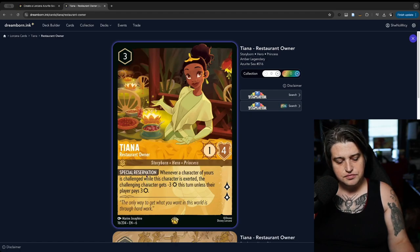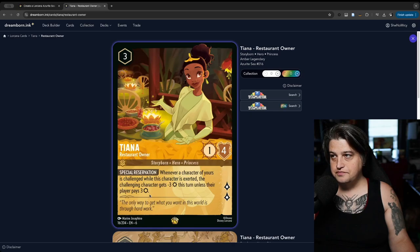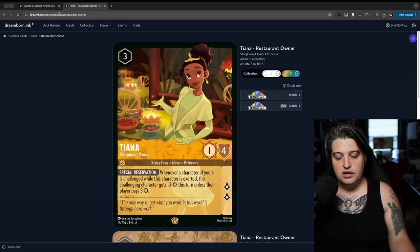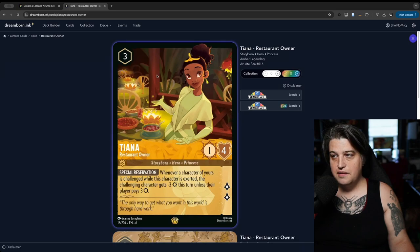One thing this does that a lot of aggro decks struggle with at a certain point is that once your opponent starts removing your board and playing things every turn, it's really hard to catch up. What I like about Tiana is that tax — well, they can remove your board but they're not going to be able to play as many things. That's a pretty good penalty. Spell removal usually can only remove one or two things unless you're running Still Song or double-singing with Ursula, so opponents end up doing a lot of challenging to control the board, and Tiana makes that much harder.